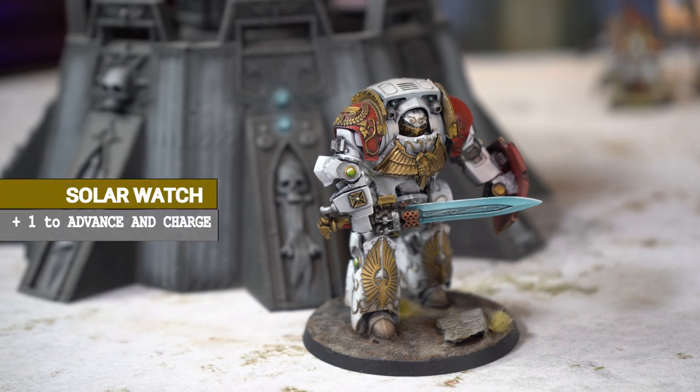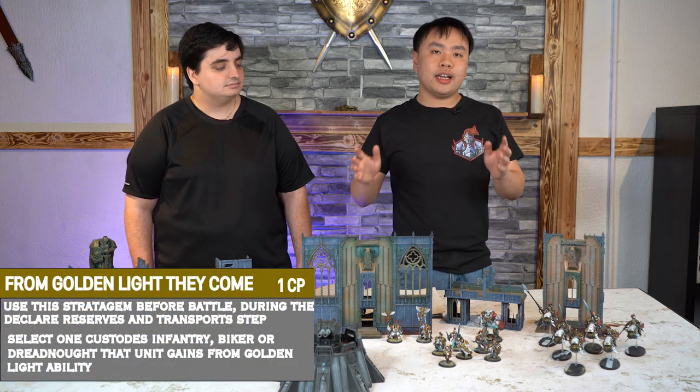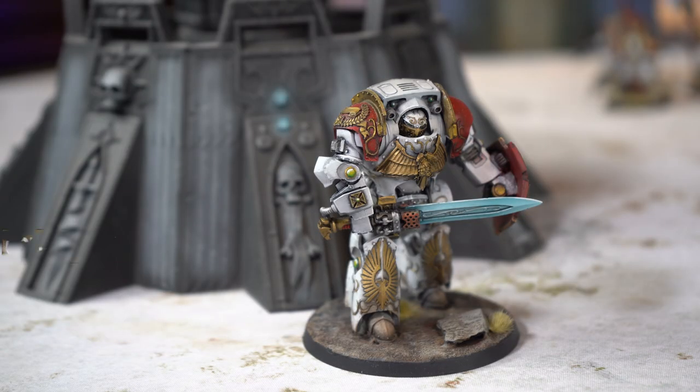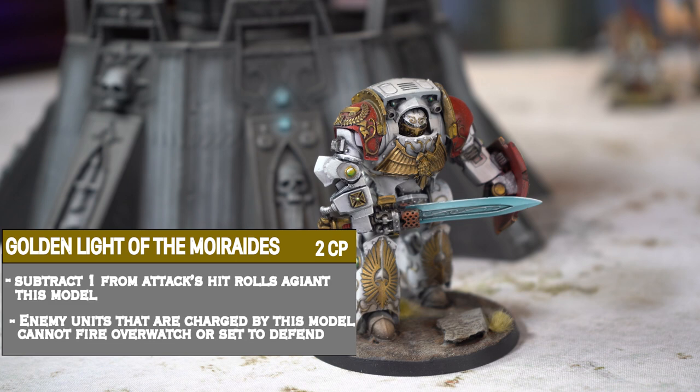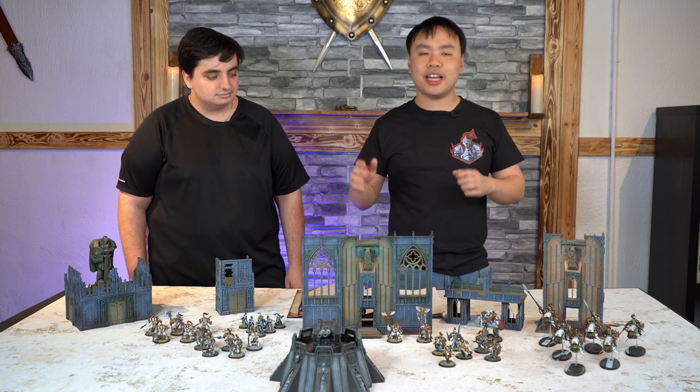It also works with Solar Watch because innately they get plus one to advance and plus one to charge, so he's going to be really fast. If you want to do deep striking, spend one CP from Goldenlight to Come. The Dreadnought can drop in at any point on the map, 9 inches away from your opponent. Now you have a giant robot that is going to need an 8 to get into combat — with a reroll, that's more than a 50% chance to get into combat. If you want to get really nasty and prevent your opponent from even hurting this Dreadnought on the turn he drops in, spend an extra 2 CP if you're Dreadhost to do Goldenlight of the Moriates. After deep striking, whatever shoots at it is going to suffer a minus one hit penalty, and whatever he charges will suffer no overwatch. So enjoy your Dreadnought melee blending anything he focuses.